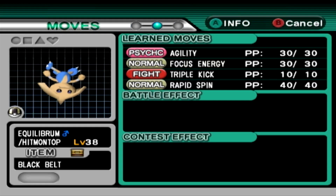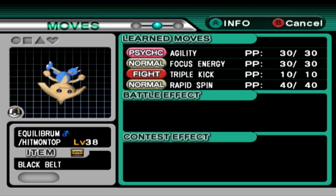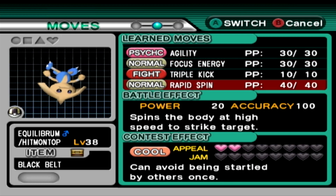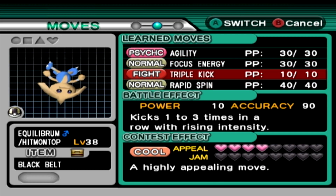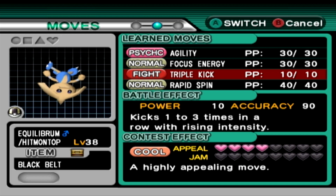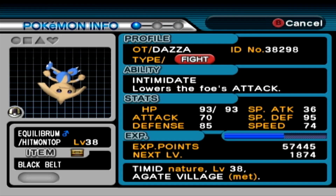Our Hitmontop here now has that fancy Ribbon and all of his moves, which is great. Rapid Spin - not so great, good for clearing out Entry Hazards. Triple Kick is kind of good as long as all three of them hit, especially when powered up by the Black Belt we get through catching him. Focus Energy - not too great, though extra critical hits can be nice with Triple Kick. And Agility isn't that necessary because Hitmontop is reasonably quick - base 70 speed, so it's pretty good.